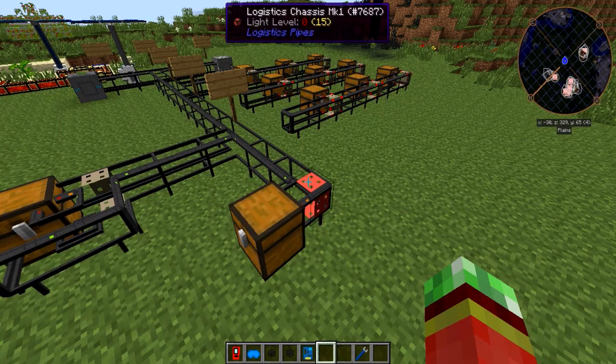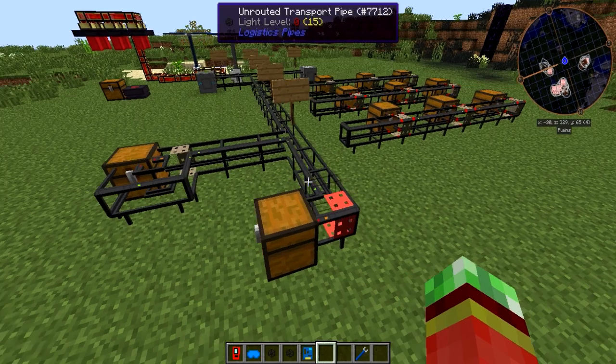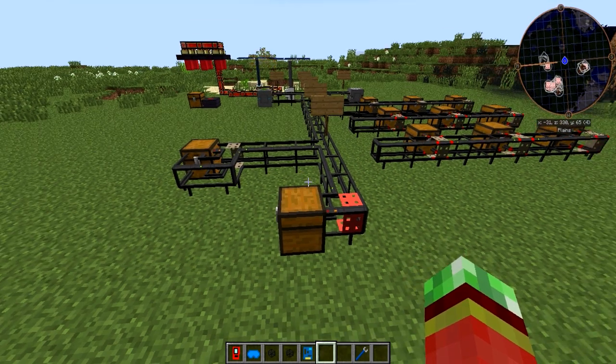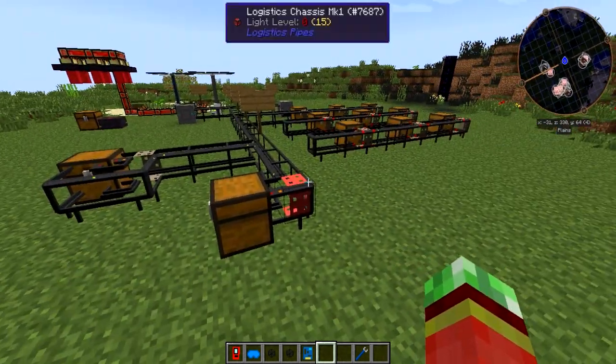That's the downside of the quicksort module — it has to have at least one of the item that you want sent already in the appropriate inventory. For basic sorting, it's not really something I would recommend.